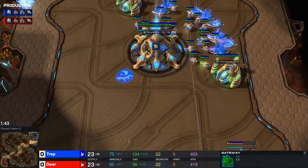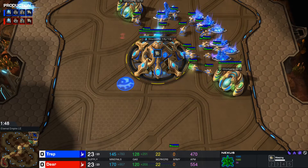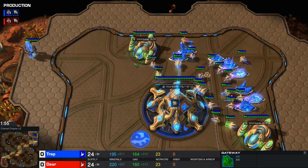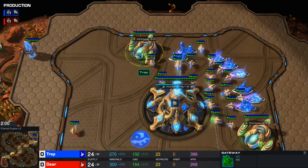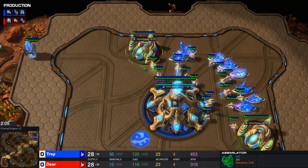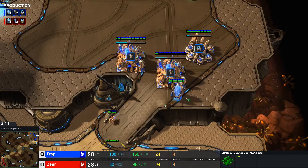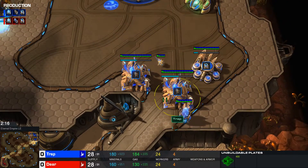Let's imagine that Trap wanted to proxy his second pylon with a stargate, or just a fake second proxy pylon. Then he'd have one pylon over here, his second pylon might be proxied in this area, and his third pylon would have to be near his main mineral line in case he wants a battery against a proxy oracle or just a regular oracle. In that case, he does not have a low ground pylon where he can build a battery to defend a quick nexus — he would need a fourth pylon, which is quite expensive and doesn't fit well within the build order.